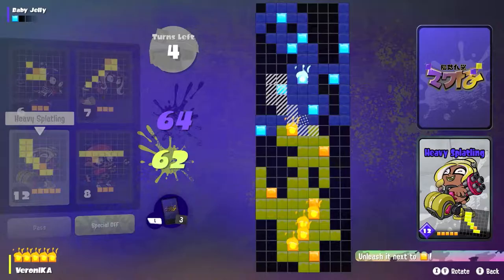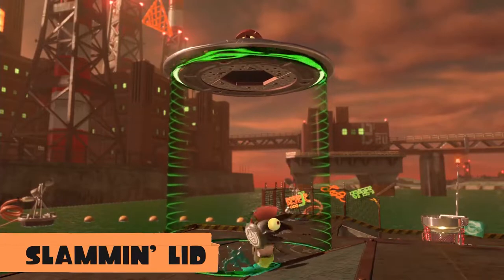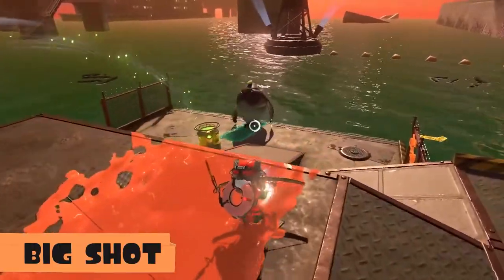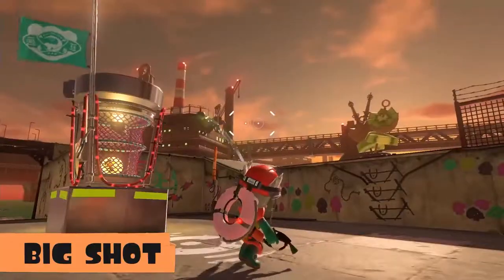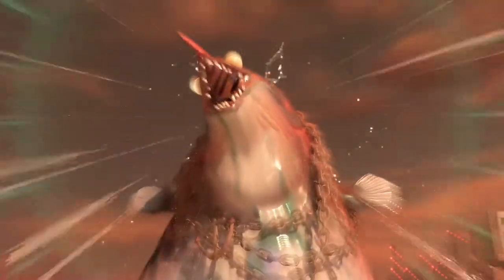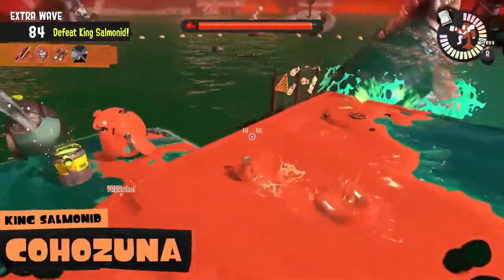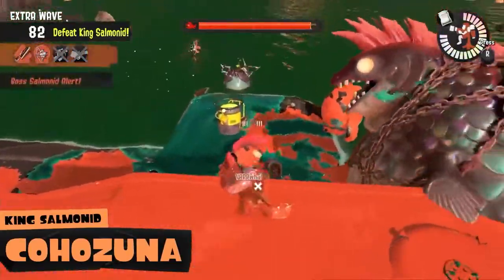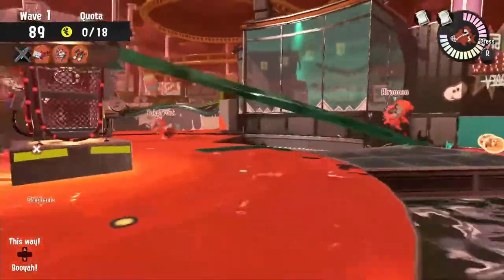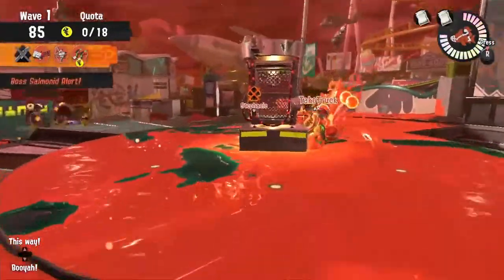Salmon Run is back with two new boss Salmonids we have seen. The Slammon Lid, which creates a force field and you have to knock it down to kill it. And the Big Shot, which fires off bombs from a mortar. And King Salmonids appear sometimes after you complete Salmon Run — they are time-limited, you have a cannon, and they appear to have a lot of health. There is also something called Big Run on multiplayer maps — we didn't get any info on this, but hopefully it's like an endless mode type thing.